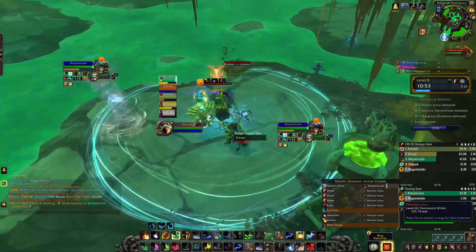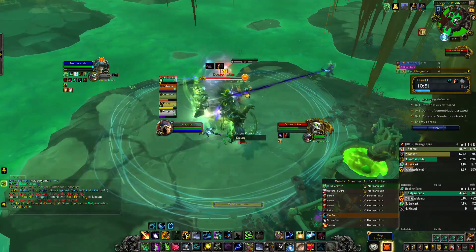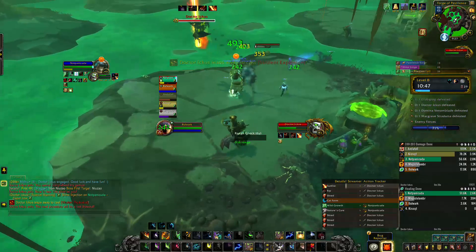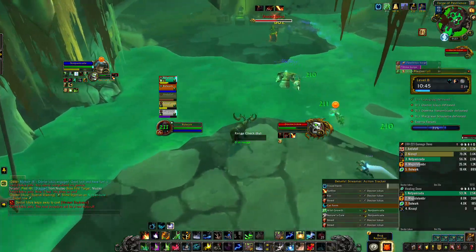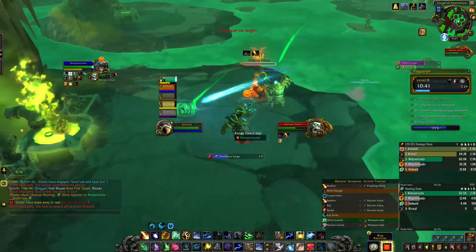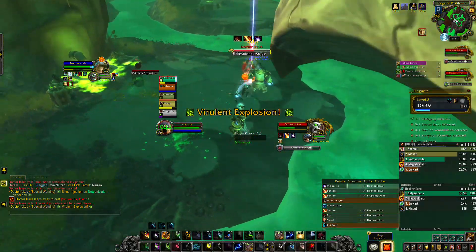You're now going to start fighting Dr. Akus. The first mechanic to watch out for is slime injection on the tank — if you're the healer, make sure you're dispelling that. Anyone can walk over the slime to kill it before it erupts, so make sure that gets done. Eventually you'll see him hop to another platform where he throws out a bomb — that is your number one priority, because if it goes off you're all going to wipe.